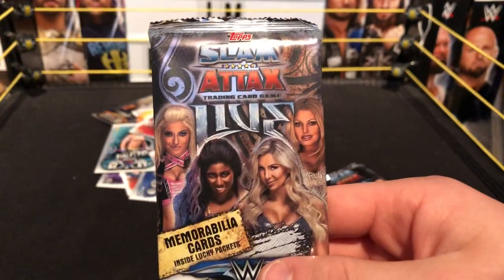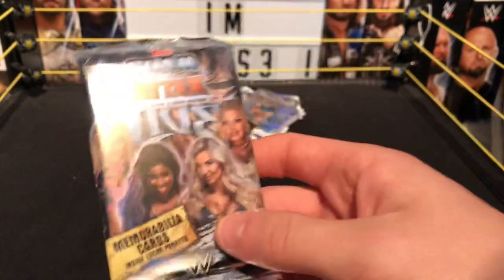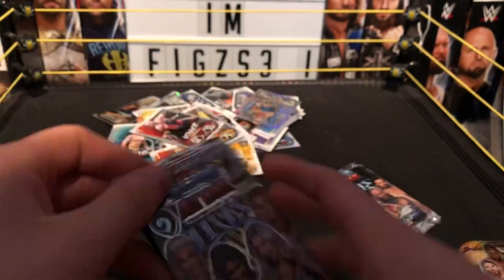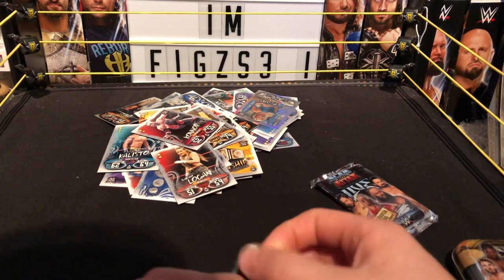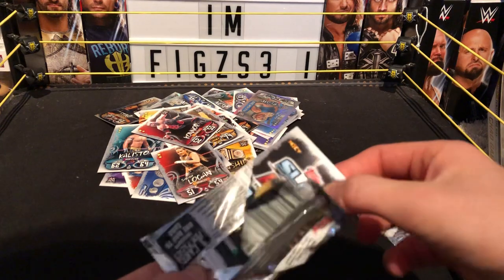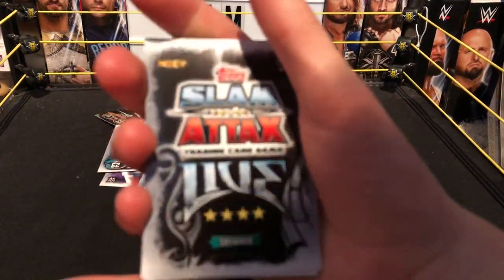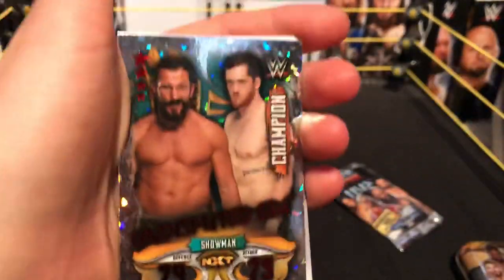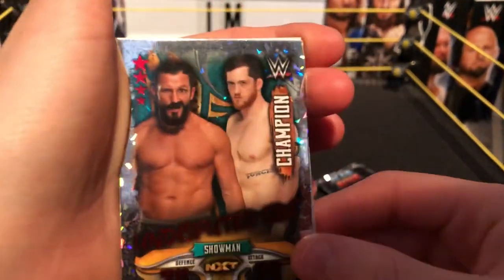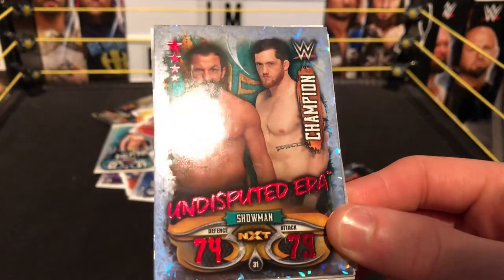Next pack — Alexa, Ember, Charlotte, and Trish Stratus. Hopefully we can get one of these cards in this pack. Getting straight into it. It says Showman — I don't think that'd be Tyler. If it was Tyler, this would just be freaking insane. So we have NXT Showman — Shock the System with the Undisputed Era! Undisputed Era Showman, defense 74, NXT attack 79.